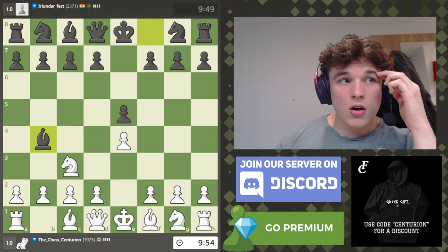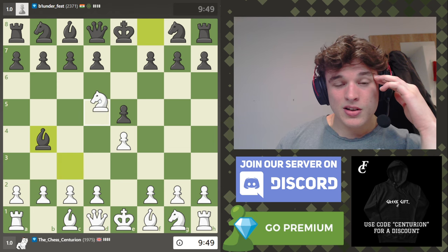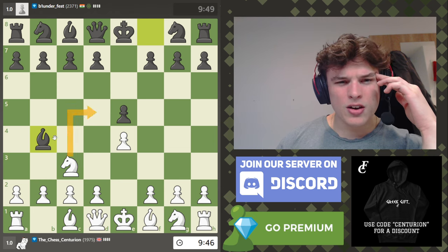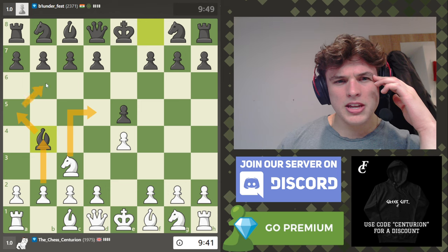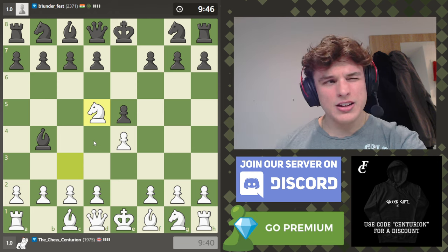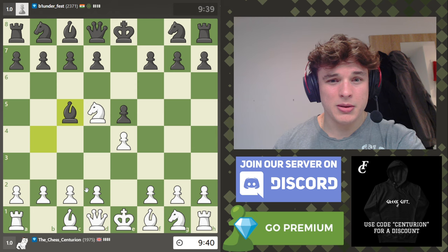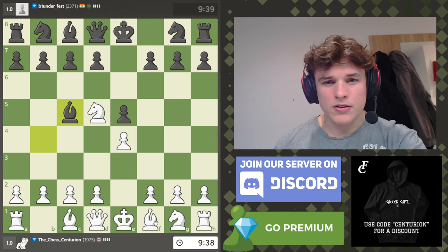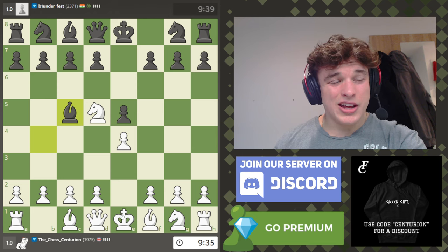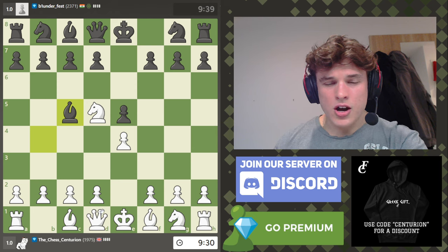I have no idea how to play this line, which is probably why he's playing it. Knight d5 is the obvious move — I think he goes knight d5, bishop a5. I have actually seen this — like b4, bishop b6. I think that bishop a5 is the main idea. You could just go to c5 I suppose, but then I could also still play b4. He does go to c5 — I have no idea how to deal with that, to be honest. But we'll try.